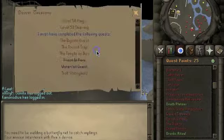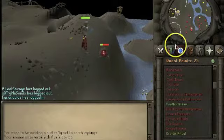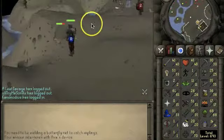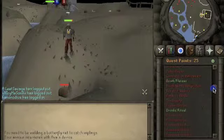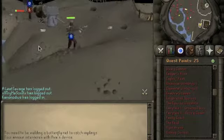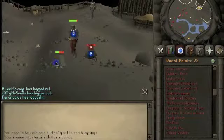I'm trying to get the requirements for Desert Treasure, so I'll be doing the Temple of Ikov. I think I'm going to get my prayer to 31 within the next couple of days. I'm going to be making a daily progress video so I'll keep you guys updated. These cannons are really annoying right now, but I'm scaling up for quests — especially the ones for barrows gloves. Once I get those I was thinking about getting defense to 40 for a rune defender, but I'm not sure yet.